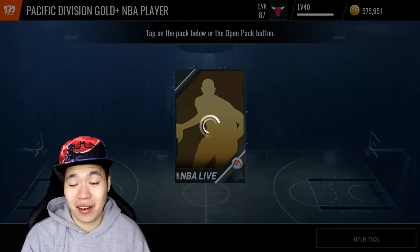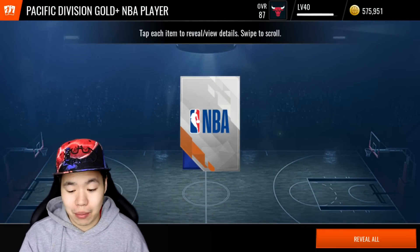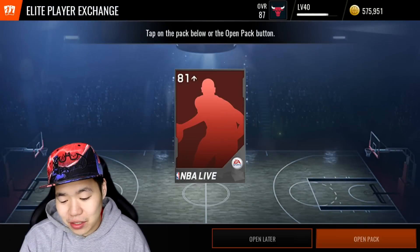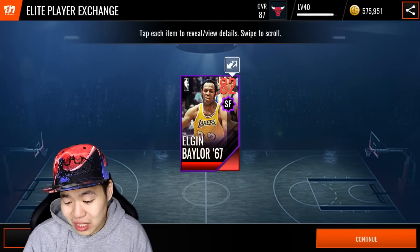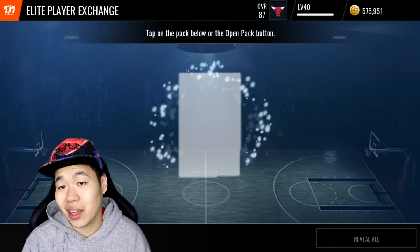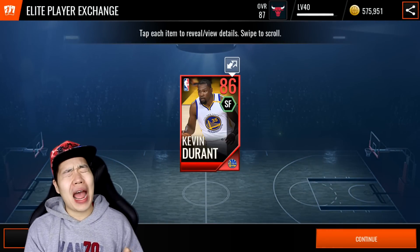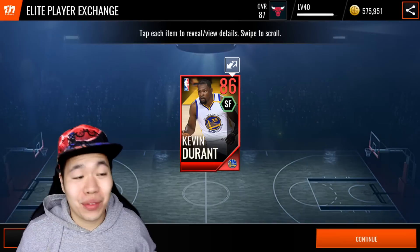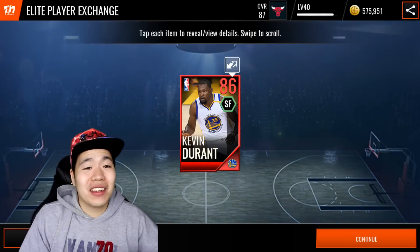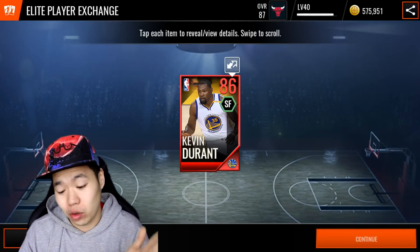Elite player exchanges — hopefully we pull something higher than an 84 overall. If not, we're going to do another set. We got Elgin Baylor — we're going to throw him back into his set again. I think the best is throwing 80 overalls into this because you can get some other players. And we got Kevin Durant! Let's go — that is the best possible pull you can get from the Elite player exchanges. Oh my goodness, I got to check the price of this player. We also got an extra set that we can do, so I ain't going to complain.